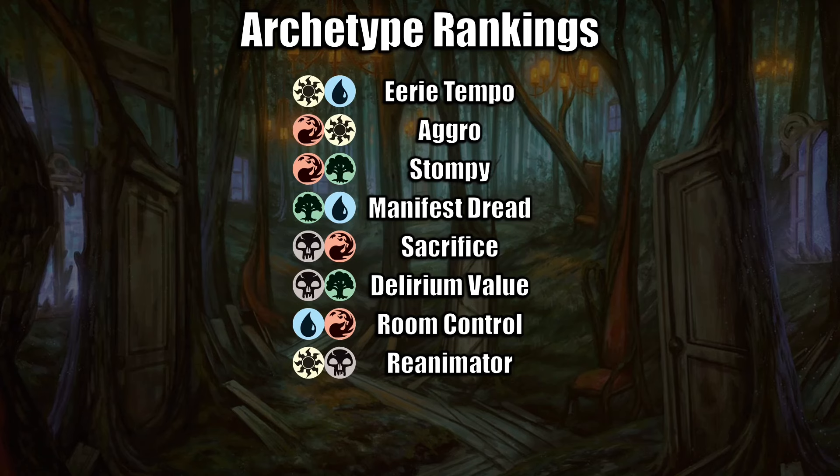Next is White-Black Reanimator. This is a finicky deck because it involves getting something into your graveyard and bringing it back. The more reliable version is often just playing a slower, mid-range, grindy deck where you slam your top-end card and then reanimate it — you play a big seven-drop, and when your opponent kills it, you bring it back with reanimation spells. Exile-based removal spells throw a wrench in that plan, which is another reason Reanimator struggles, but it does have some good cards and you can build a black-white control deck if the archetype is open.